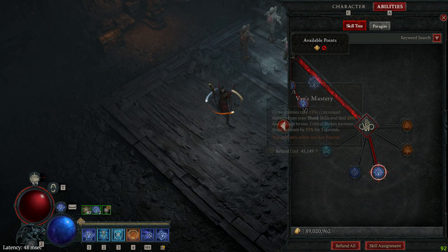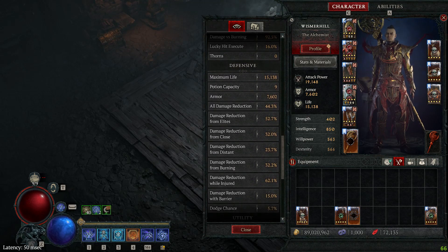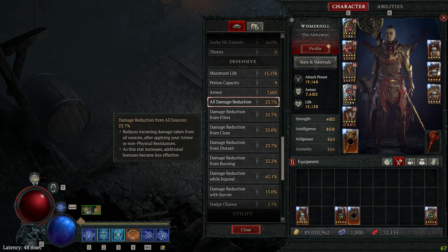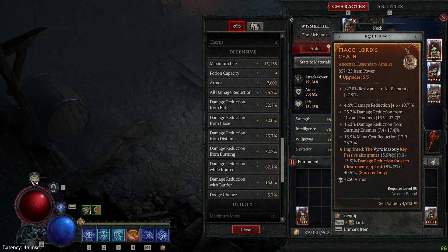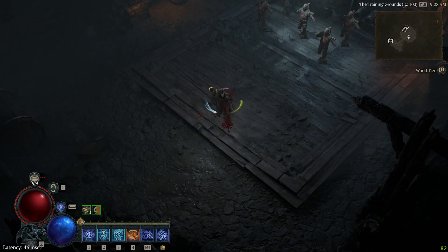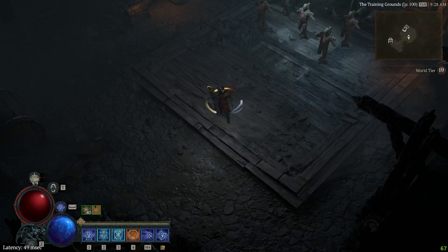Let's start with the Veer's Mastery key passive and the Mage Lord legendary power. You can see that when I'm not near any enemies, I have 23.7% damage reduction. It comes from the 20% from Shako and the 4.6% damage reduction that I have as an affix on my amulet. Those are multiplicative to each other, so this equals 23.7%. Now if I get close to 3 enemies, it will say you gained the Mage Lord power, and there will be an icon to tell me how many close enemies are near me.